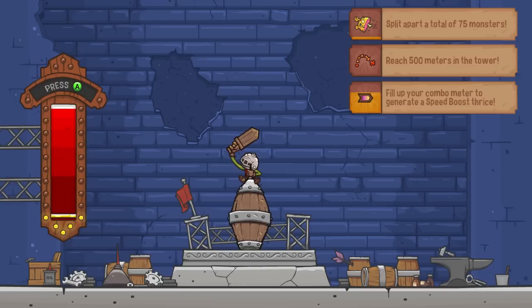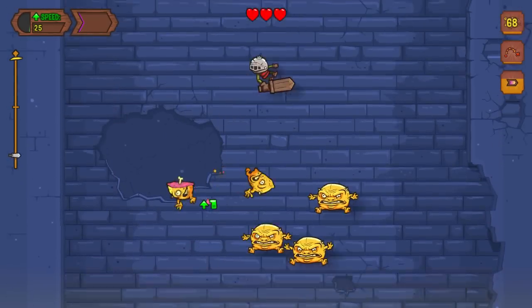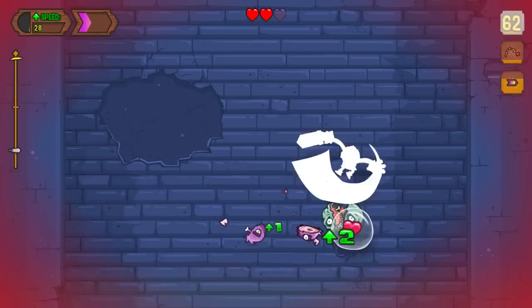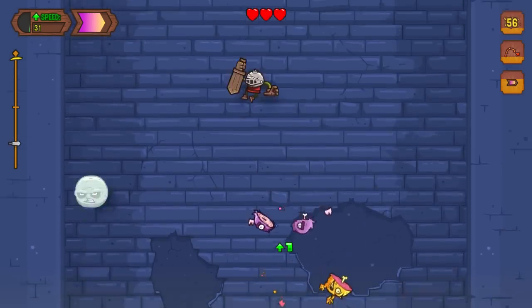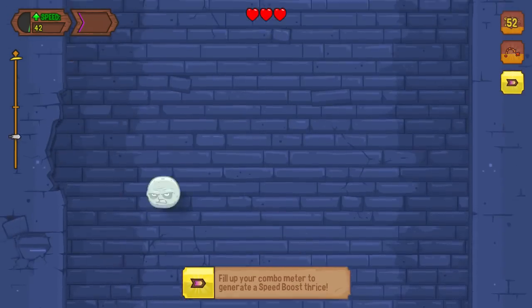The bar on the left — I'm playing with the controller by the way — it's pretty self-explanatory. You just press A at the highest point you can and try to go really high. There are only two controls: left, right, and A on the controller. And you just hit stuff.